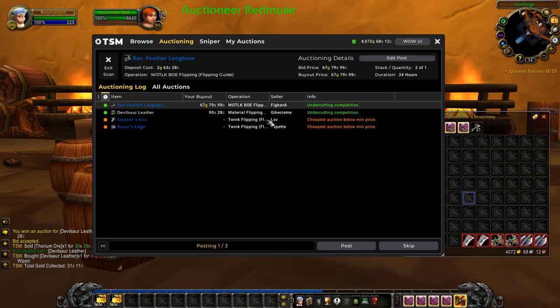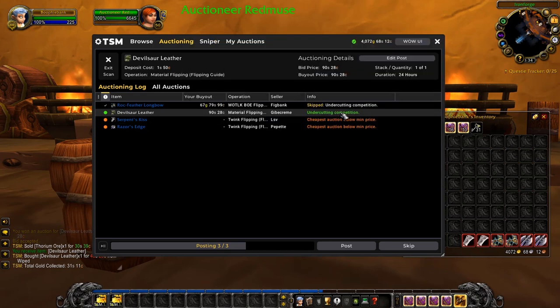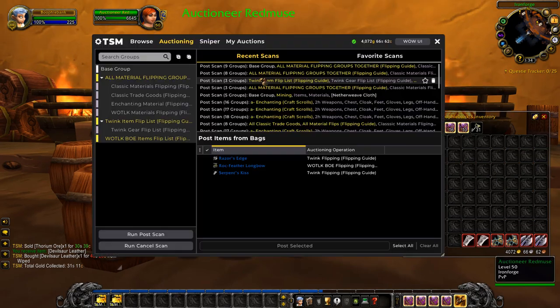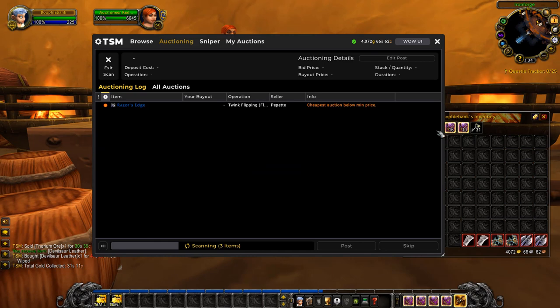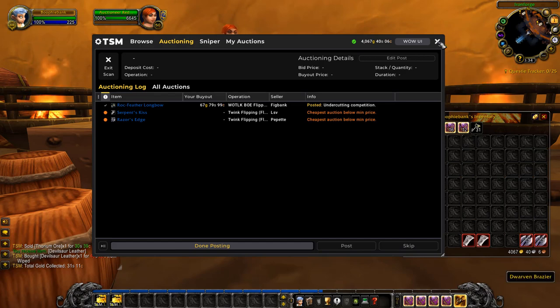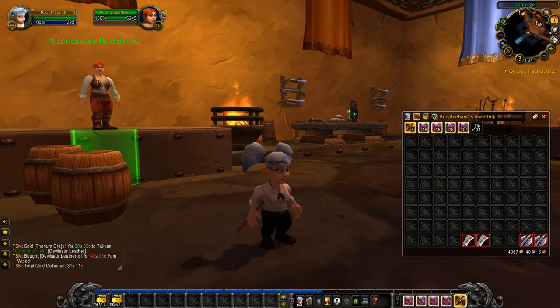Here's an example with the desert saw leather — we paid 40 silver and we're relisting it for 90 silver, undercutting the competitor at the next highest price. With my TSM operations, you just click Post Now and it posts absolutely everything in the flipping groups at the correct prices, making profit on everything you buy and relist on the auction house.